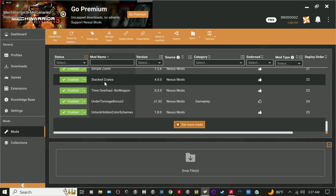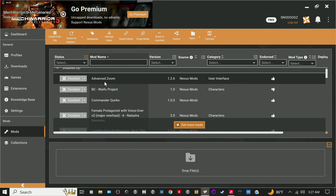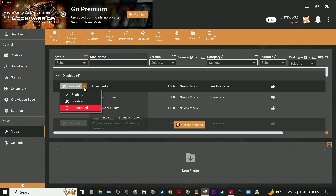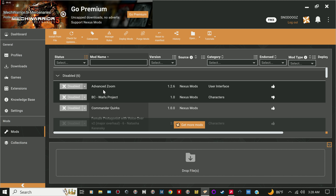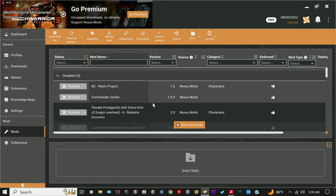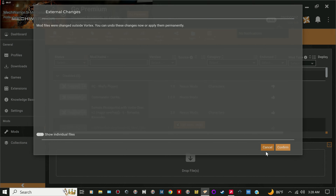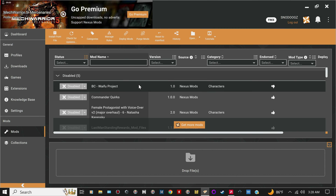All these mods up here I've disabled. All you have to do to re-enable them is hit Enable. If you want to completely remove one, click Uninstall — it'll come up and ask if you really want to get rid of it, and you can cancel if you change your mind.